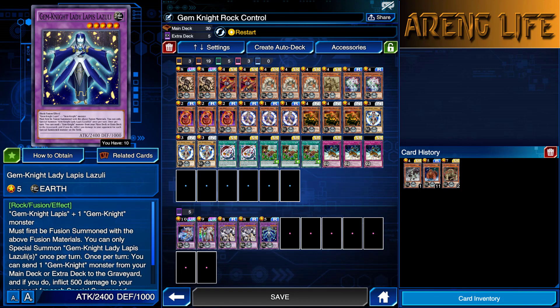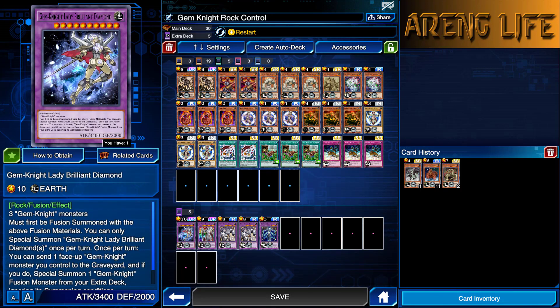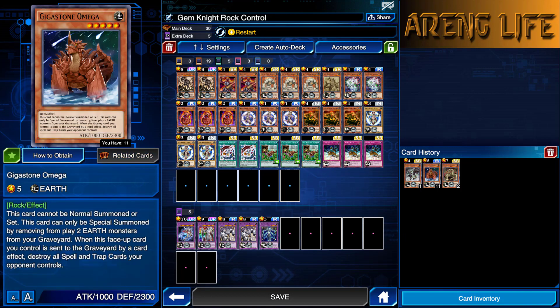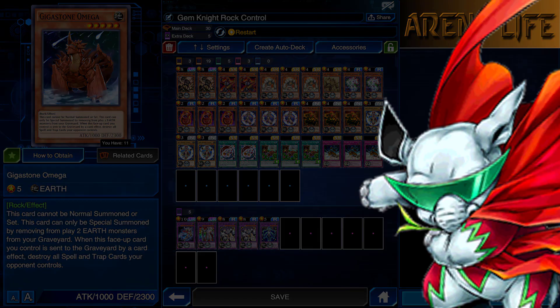Two copies of Gem Knight Fusion, just so we can pull off all our fusion plays. A card that's really good is Zirconia — this is just a good beater in the deck, comes out at 2,900 and just beats down. You can fuse him with any Rock Monster plus a Gem Knight. You also have plays where you can go into Lapis and fuse into Lady Brilliant Diamond, then summon Master Diamond. It's a bit more situational since you're not going full Gem Knight, but overall a pretty interesting deck.